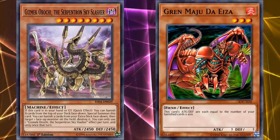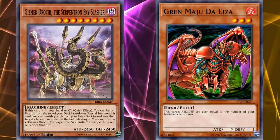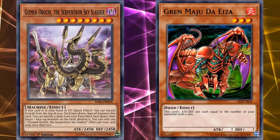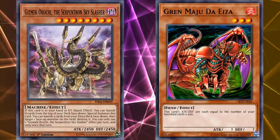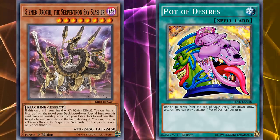This card saw a lot of success in Gren Maju decks, because they love to have a whole bunch of cards banished, and that deck was very much revolving around level 8 monsters anyway, so it fit in perfectly. But it definitely saw play in other decks too, because both of its effects are pretty good and the cost for special summoning the card isn't that big of a deal in most decks. Which is why cards like Pot of Desires are also so popular.